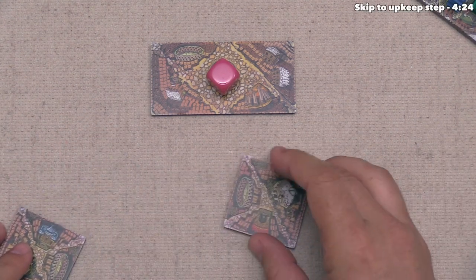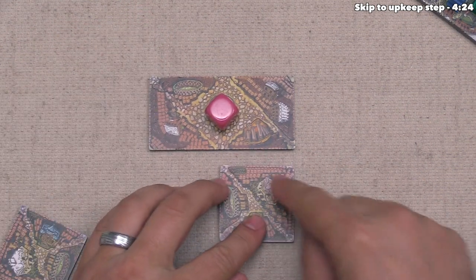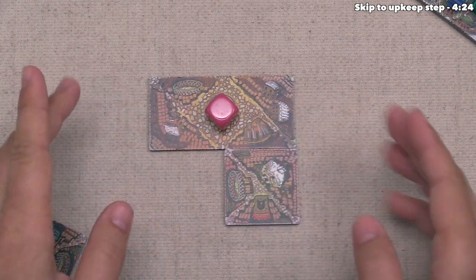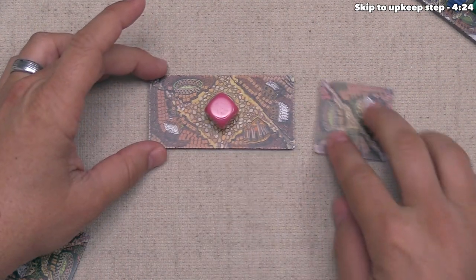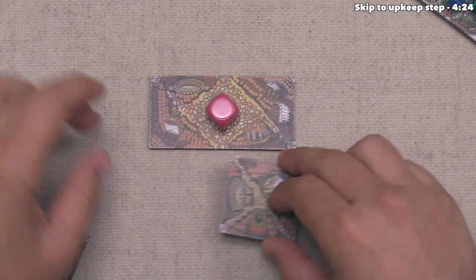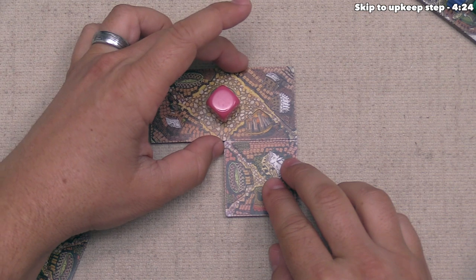We're going to place this tile. Whenever you place a new tile, you have to put it so that the edge of the new tile meets up with the edge of any previous tile, including the starting tile. So we can place this around any of these six spots, and of course we can rotate it. I think we want to place it just like that.